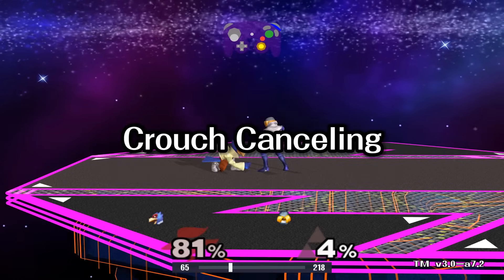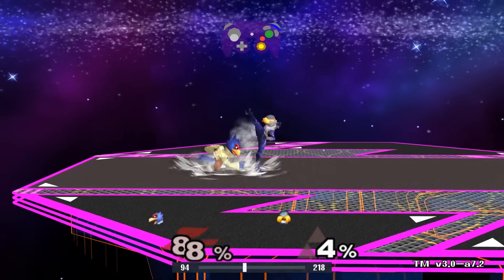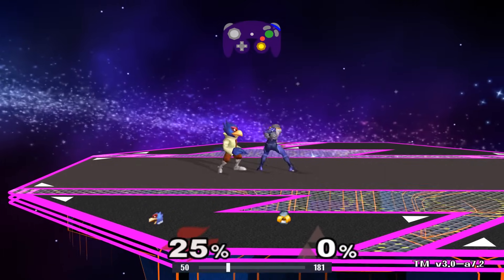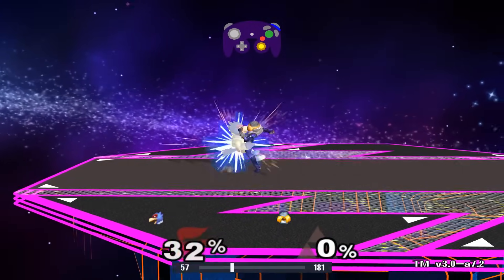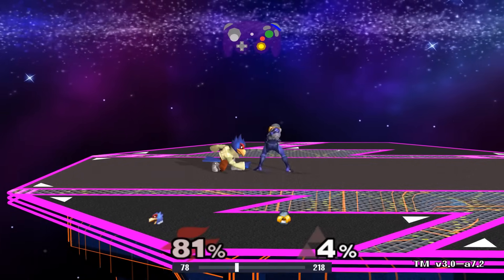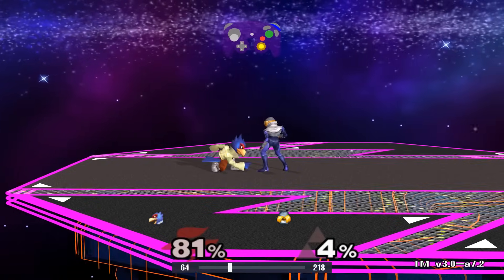Crouch canceling allows you to tank more percentage before getting knocked down. It lowers the percentage threshold of getting knocked down by a lot. For example, without crouch cancel, Falco gets knocked down by Sheik's F-tilt at 25%. With crouch canceling, Falco doesn't get knocked down by the forward tilt until all the way up to 81%.